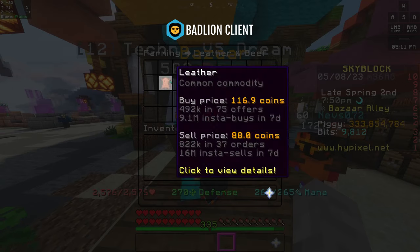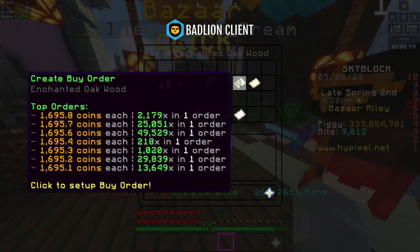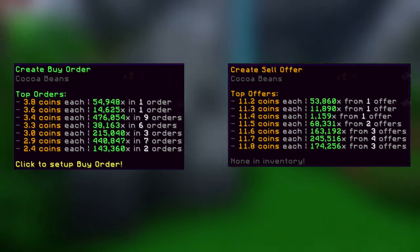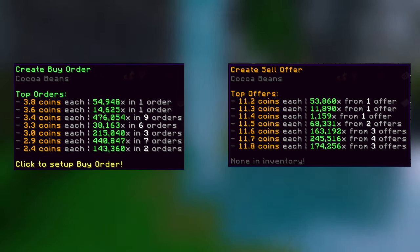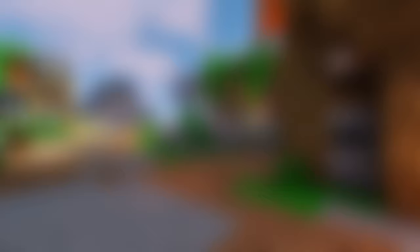First, an introduction to how the bazaar works. If we click on a random item, we will see a button to buy instantly, one to sell instantly, one to create a buy order, and one to create a sell offer. If you create a buy order, you pay significantly less than if you instantly buy. And if you create a sell offer, you get significantly more money than if you sell instantly. The reason not every player does this is that you have to wait until another player buys or sells the item.